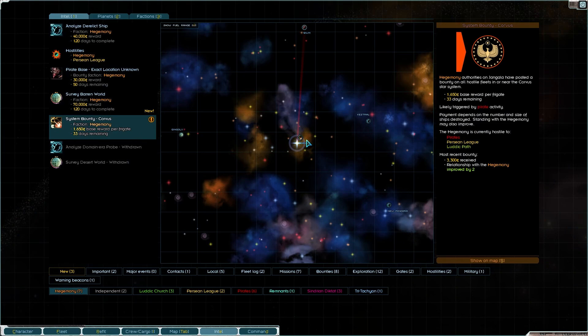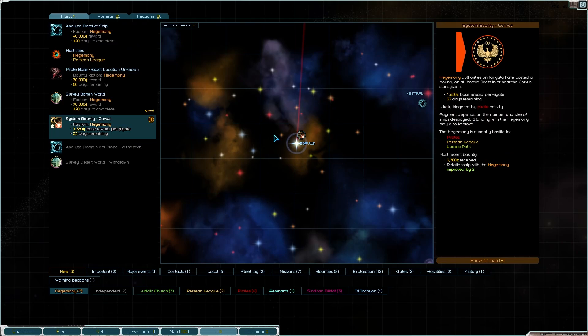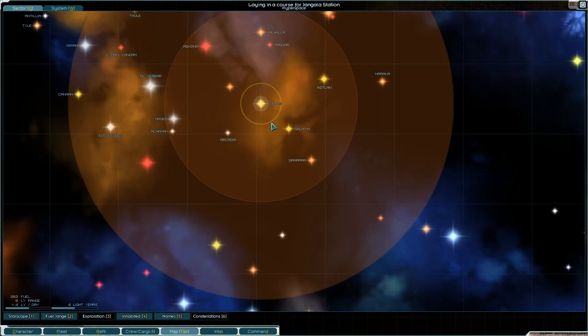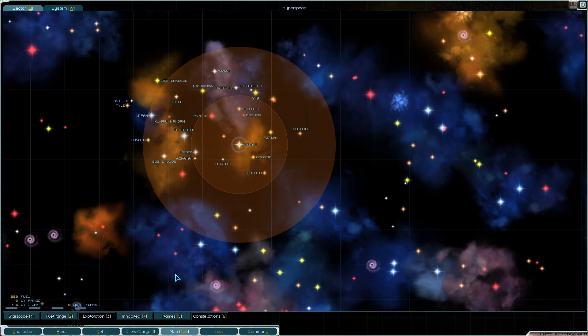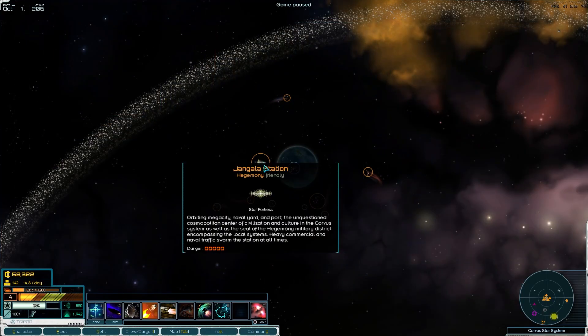I'm going to have a little look on the intel screen and knock up a few ideas as to where we can go. Analyze a derelict ship — this is perfect, exactly the sort of thing we want to do. 40,000 credits and we've got 120 days to complete it. The system bounty on Corvus has been good — our money has gone up a lot. What's my sector map looking like? I think it was all the way over here.